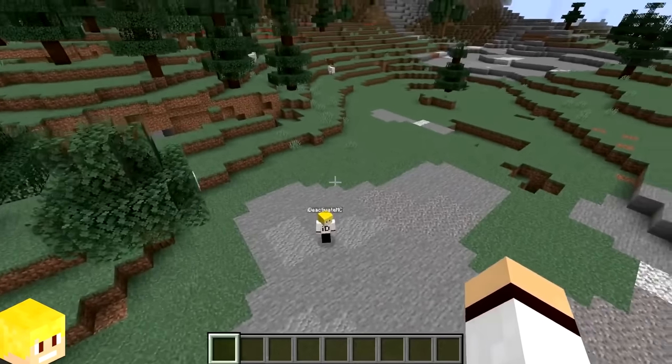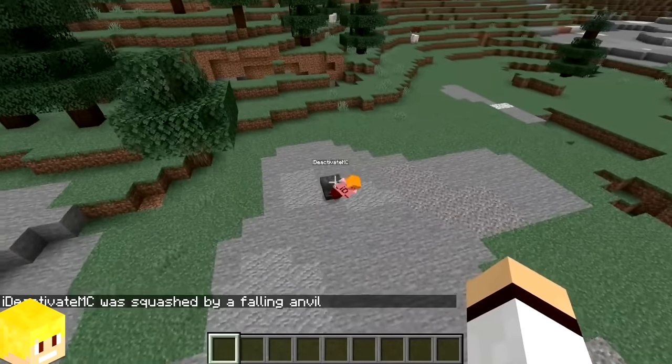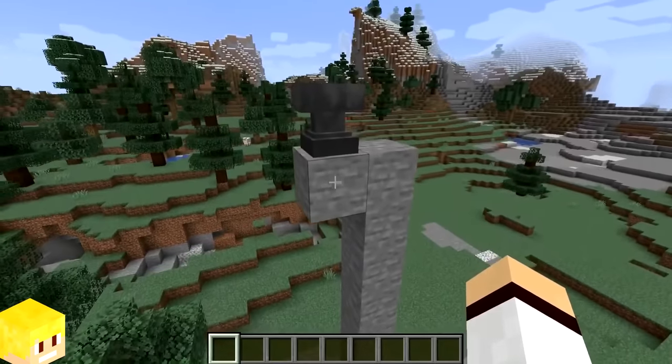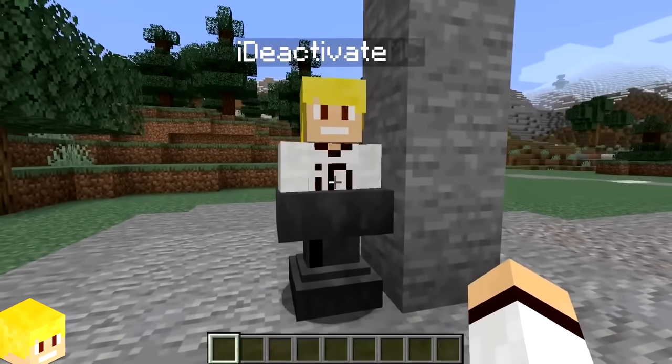If an anvil falls from a height of 20 blocks or more and lands on the player, then it will instantly kill them. However, if you are wearing a helmet when the anvil falls on your head, then it reduces the damage by a quarter, which means you will be left on two and a half hearts of health.